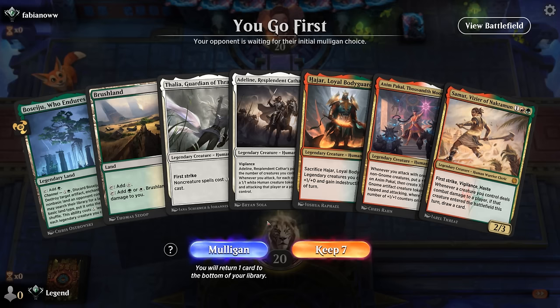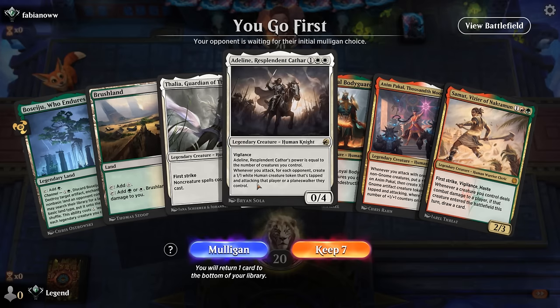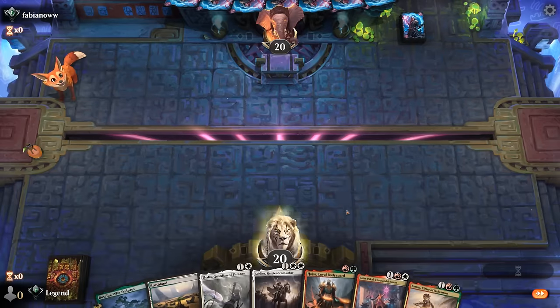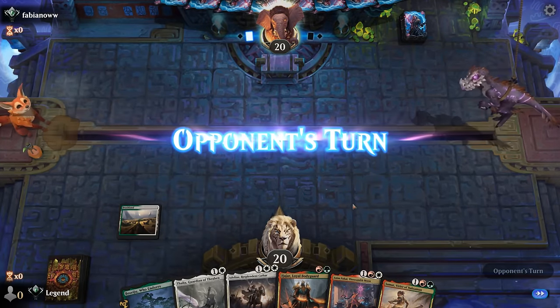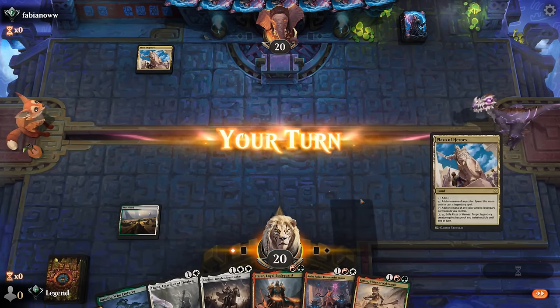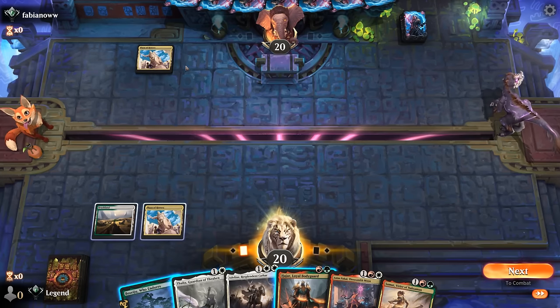We're on the play and we're missing red mana — can we still keep? Well, we have a lot of red sources we can draw, and in the meantime Thalia can slow the opponent down. Any white source and we still play Adlin, so I think it's worth it. Almost any land we draw is fair game — and Plaza is certainly one of them.